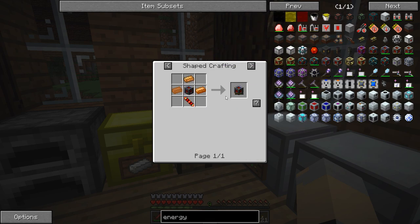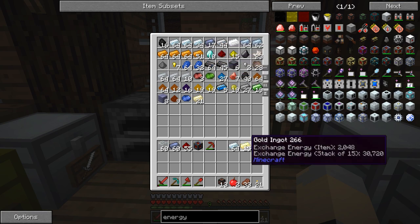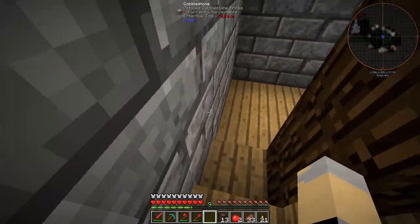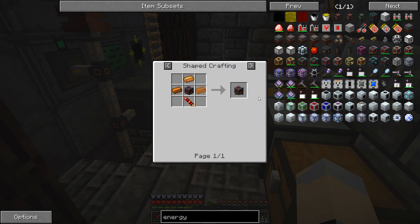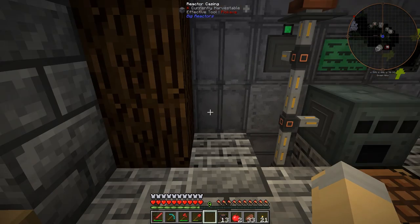We can use the energy cell frame, and I do need to make some electrum. Electrum is just gold and silver. I've got so much silver — that's way more than I think I'm going to use, so I'll turn a stack of silver into gold ingots. To make the energy cell frame, I need a single electrum ingot. So we'll drop one gold and one silver in there — those will smelt up and give me two electrum ingots.